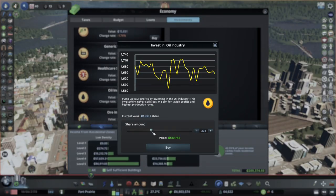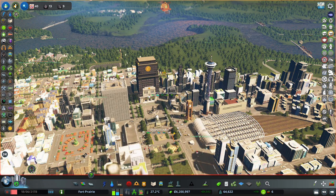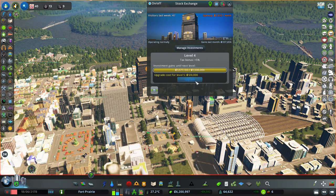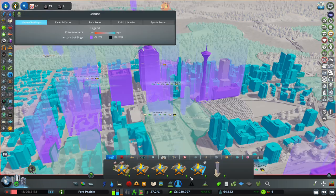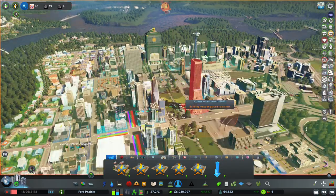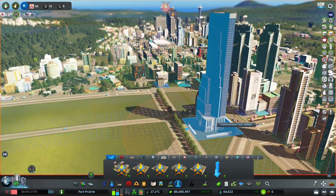We're going to invest just north of 600,000 and keep it for a rainy day. Here we go - upgrade to level five! We got the international trade building - fantastic! Level five achieved! Total investment gains are 1.5 million and we got a six percent tax bonus. Pretty significant upkeep now, but if you spend five minutes investing, you can definitely make the upkeep worth it. Let's look at the last building - I think we have a spot in mind near our bank area.